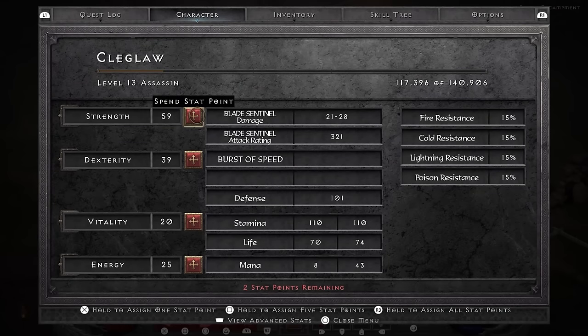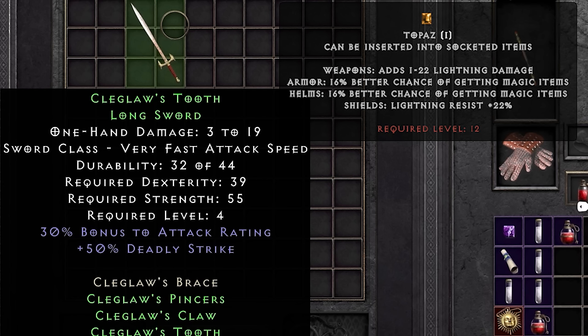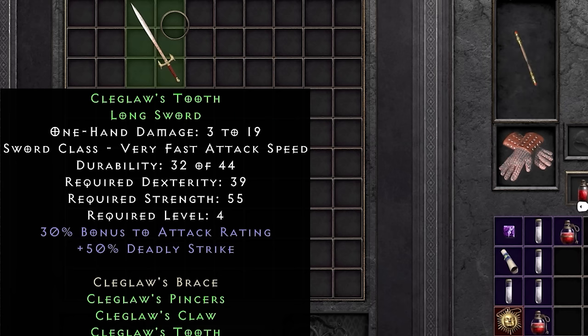And with 'full power' I mean the sword deals 3 to 19 damage. That is not a lot of damage. 3 plus 19 gets you 22, so 11 damage on average. A regular topaz nets you 1 to 22 damage — that's 11.5 damage on average. So the Claygloss sword deals less damage than a topaz. Not even a perfect one, just a regular topaz.